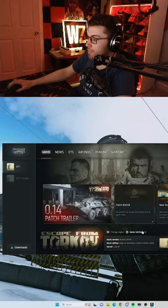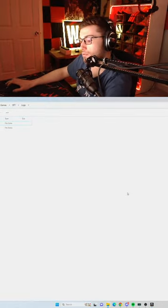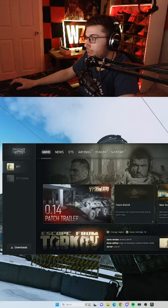If you guys are ever struggling with a couple frames and your game feels like junk, go to your launcher, do game settings, and clear your cache. Then go to your logs, hit Ctrl+A, and delete your logs. Empty it and you might get a few frames back — the game might run a little cleaner.